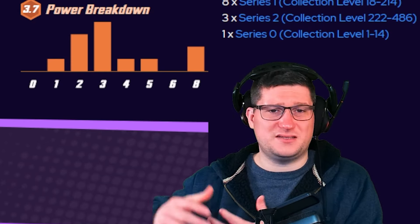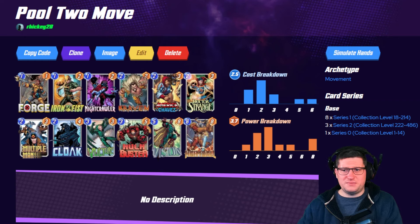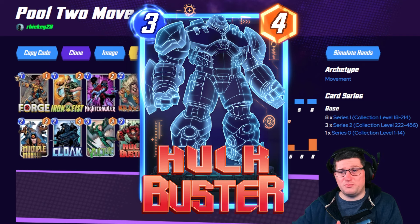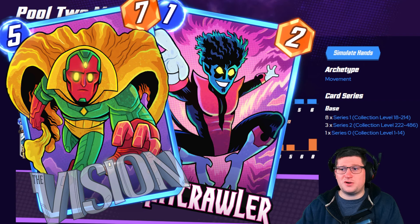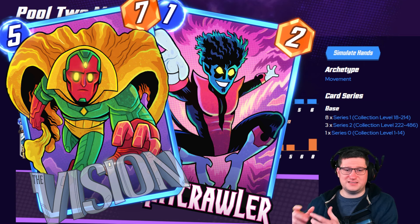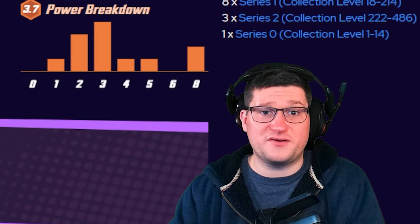There needs to be some more cards added into the later pools. But for pool two itself, it does kind of stand reasonably tall because you have cards like Forge that can go buff your Multiple Man, and then Hulkbuster can go buff them again. You got America Chavez that might hit the right card if you throw her in there to buff. Nightcrawler and Vision are nice movable pieces that you can put into the Kraven lane on turn six so that you can perfect exactly where you want to end up. All in all, out of the six decks that we're talking about today, this is probably the worst one, but still a very good deck.